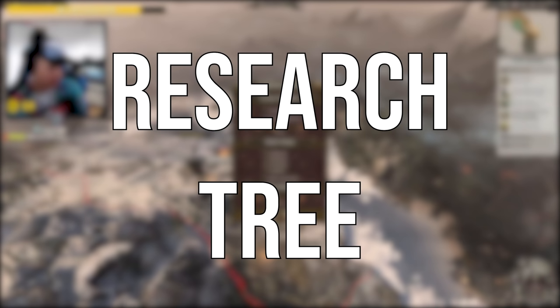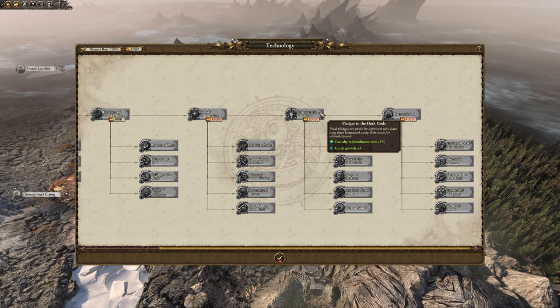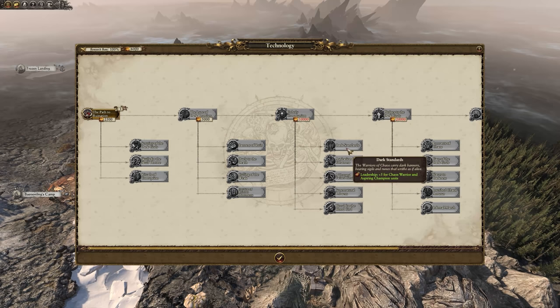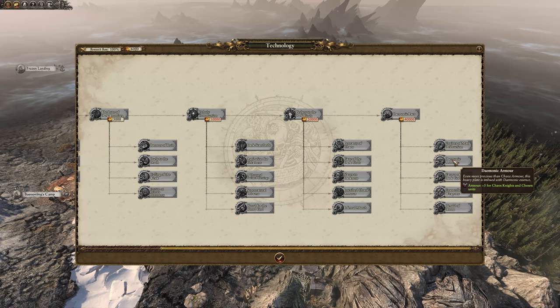The research tree is something I did end up liking. It has tiers that get more and more expensive as you progress; each tier unlocks grants more casualty replenishment and horde growth rate, as well as opening the path to better research projects. Projects take longer as you go up, and pretty much all of them are about improving your units, since there's not much else to do. As you get higher the units being improved become more high-tier, with the odd project about making more money or increasing movement range. It's a very standard research tree, just without anything related to infrastructure.